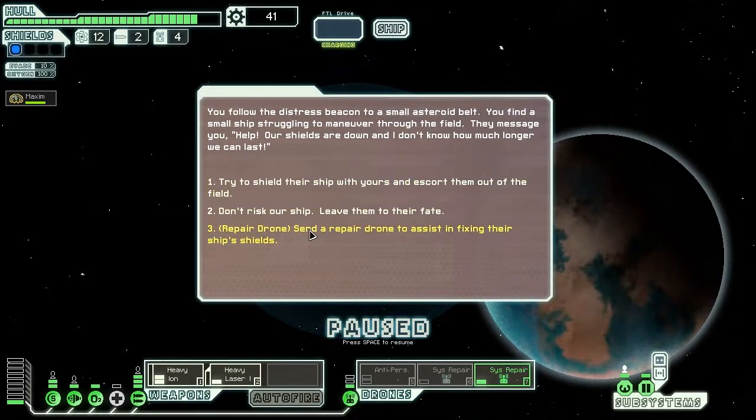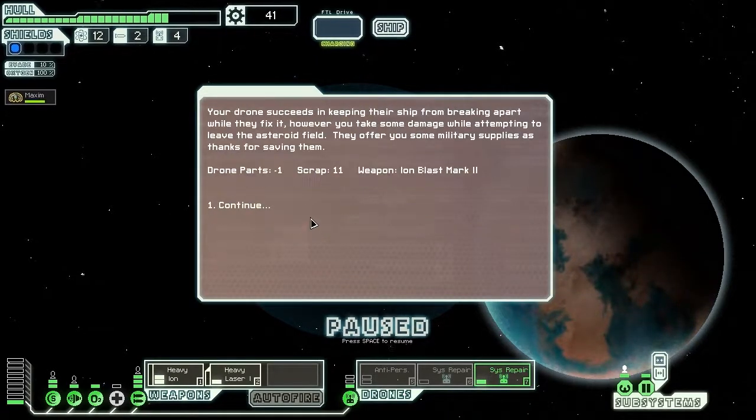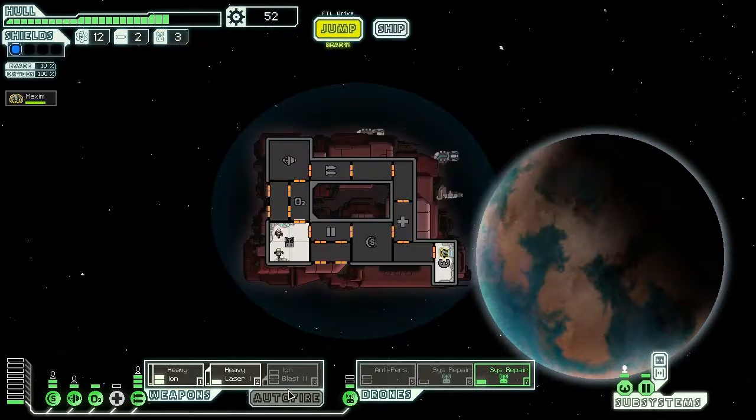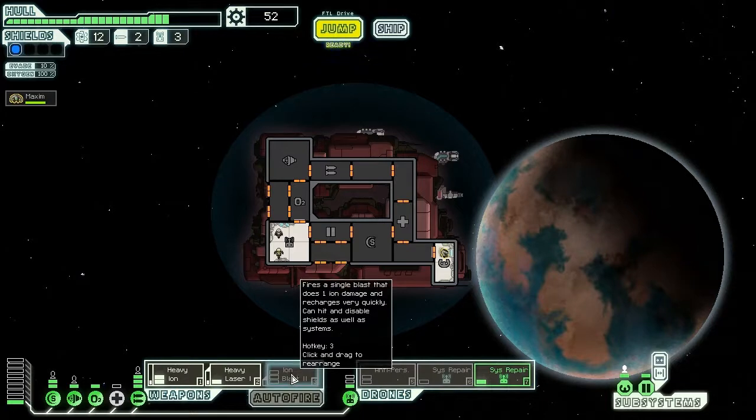Repair drone — send a repair drone to assist in fixing their ship's shields. Sure. Your drone succeeds in keeping their ship from breaking apart while they fix it. However, you take some damage whilst attempting to leave the asteroid field. They offer you some military supplies as thanks — Iron Blast 2. Fires a single blast that does one ion damage and recharges very quickly. Can hit and disable shields as well as systems.